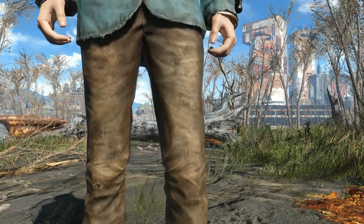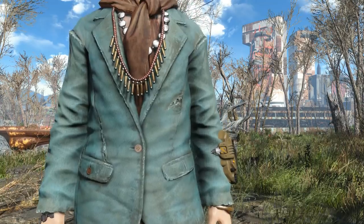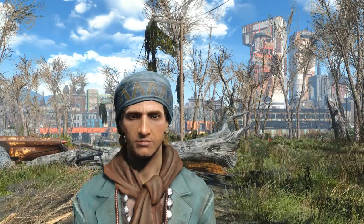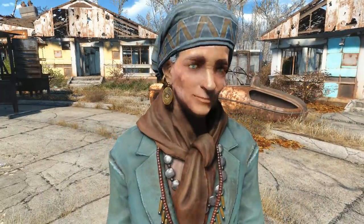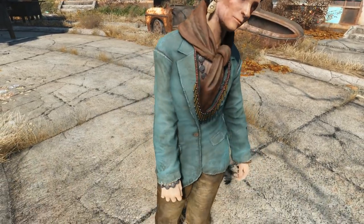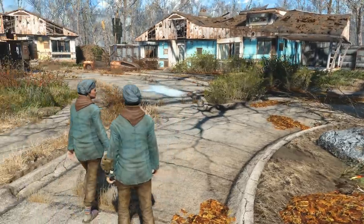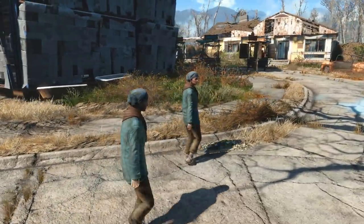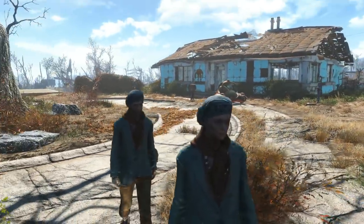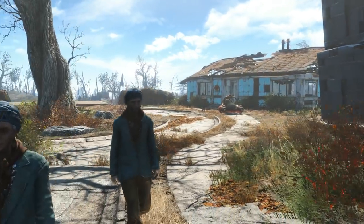Next, we have the Beaded Blazer. This unacquirable piece of clothing will go for 5 caps and weigh you down by 2 points should you spawn it in. It is only present in-game being worn by the elderly, and evidently psychic, Mama Murphy character. However, Mama Murphy is marked as an essential NPC, so you can't kill her to steal from her inventory. And if you do somehow decide to remove her essential NPC status through console commands and then kill her, unlike other NPCs, her clothes still won't appear in her inventory. In fact, the Beaded Blazer has a trait that makes it invisible across all inventories, meaning if you ever want to put the costume on, you'll need to force equip it.